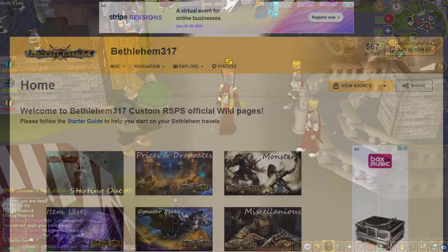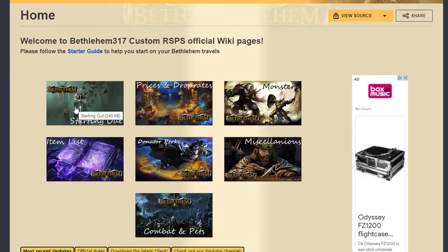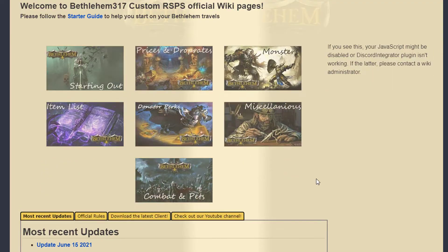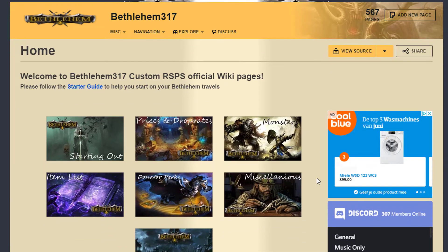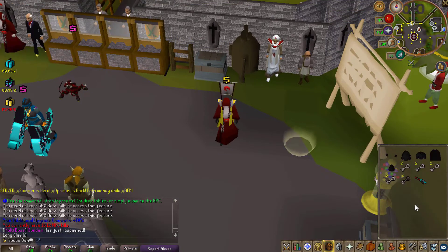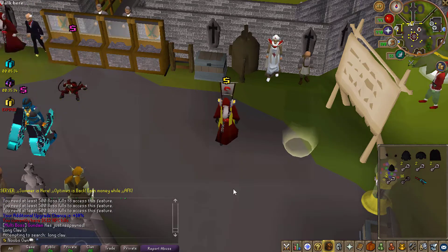They have also added a wiki for Bethlehem, which will make this server a lot easier, especially for new players who are brand new to this custom server. It will help you get through all the custom tiers. You have quick links for starting out, prices and drop rates, monsters, item list, donated perks, and combat and perks. To access it, just type 'concom wiki' in-game, and it will take you directly to this page. You can also search specific items — for example, type 'concom search long claw' to open that item's wiki page.